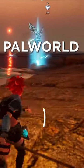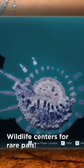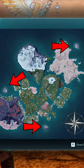Where to catch the rare pals in Pal World. There's a really cool trick you can do when you get to these wildlife reserve centers — these little purple bases here on the map. There's a total of three of these wildlife centers, each with a different variety of rare pal spawns.